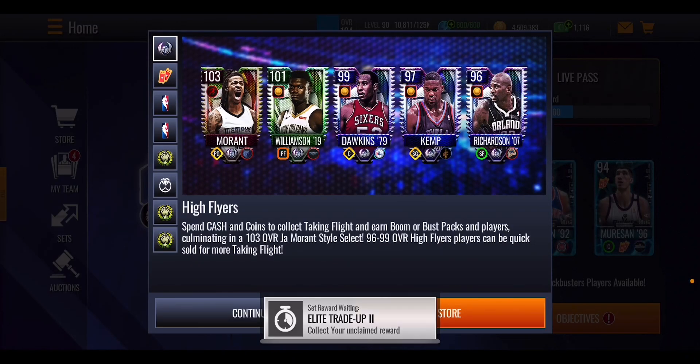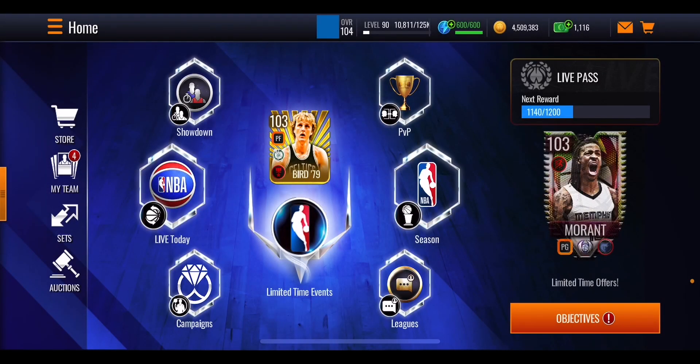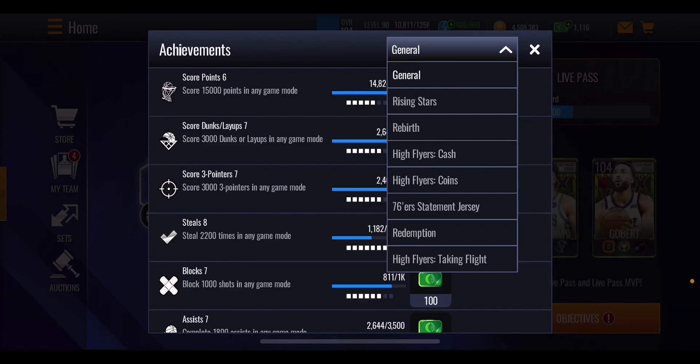The very first thing you have to do if you want to try and get all of these brand new high flyer players is go ahead and take a look at the achievement section of the game right over here. Press on that and then go down to these three sections — there are three of them: high flyers, cash coins, and taking flight.